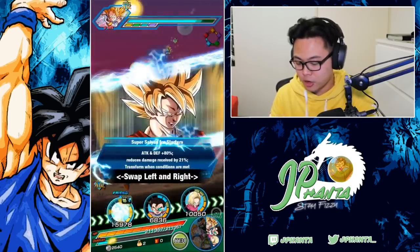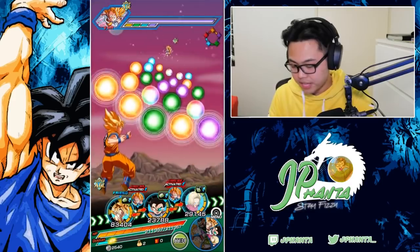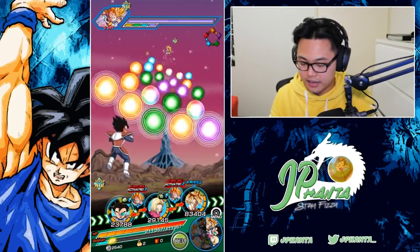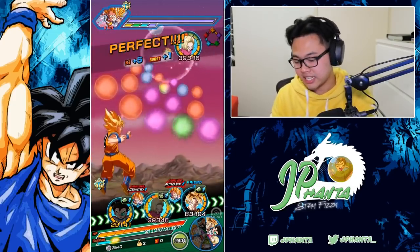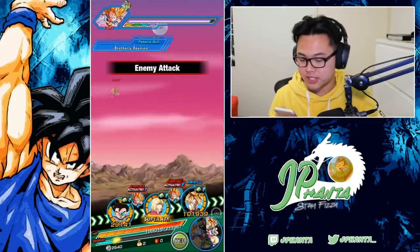Super Saiyan 4 Goku is not the greatest or latest event out, but we can still see. I'm going to put her where most of the attacks are and grab as much ki as we can. We do get our first super attack with her — maybe she can get a stun. If she does stun, then we can see more of her stun skill rather than her defensive skill.